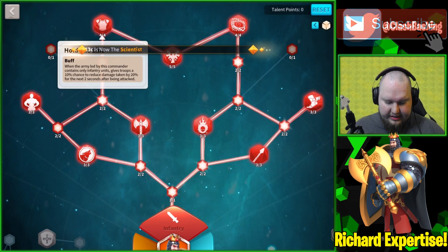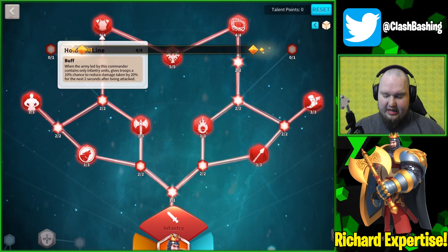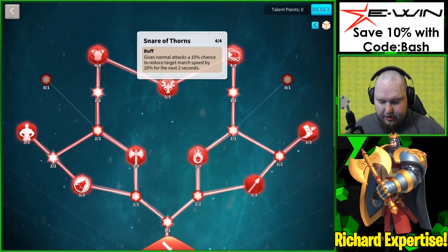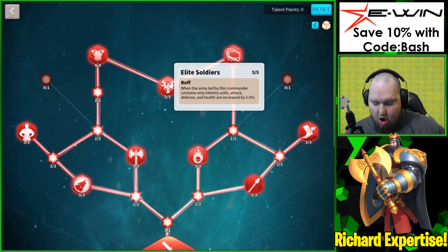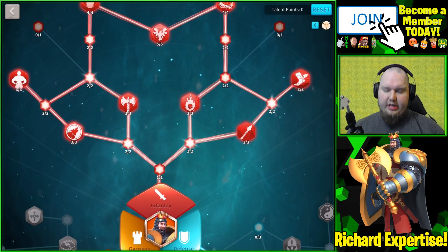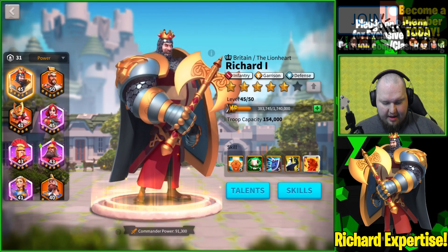March speed is increased by 6%, health by 6%, and when it's all infantry units there's a 10% chance to reduce damage taken by 20% for the next two seconds — which is huge. Then we have Snare of Thorns, which boosts normal attacks by 10% and reduces march speed by 20% for two seconds. And when all infantry units are present, it increases attack, defense, and health by 2.5%.